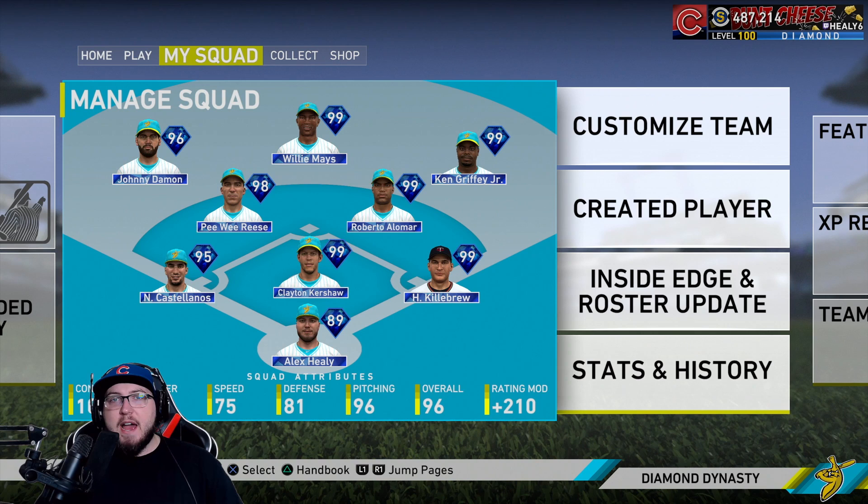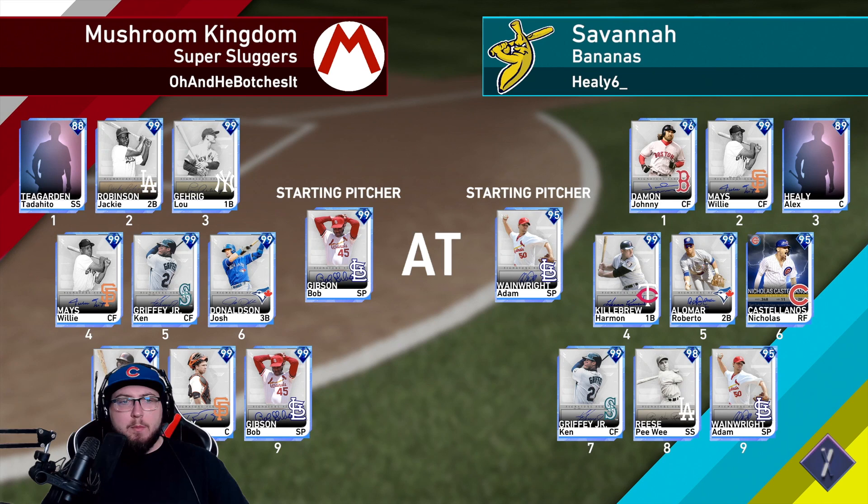If you guys use SeatGeek for any sporting events, concerts, baseball games — whatever you see — use at checkout for twenty dollars off your first purchase. Our lineup has Bob Gibson, Adam Wainwright, Jackie Robinson, Luke Garrick, Willie Mays, Ken Griffey, Josh Donaldson, Tony Glenn, and Buster Posy as we get set for another edition of baseball.